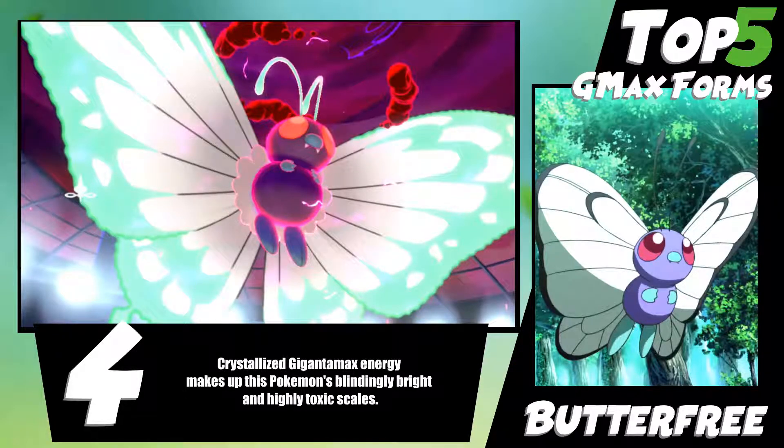G-Max Butterfree has several green scales that kind of float around it. Basically it's the crystallized G-Max energy, and it actually uses them with its psychic abilities — they cause paralysis, poison, or sleep. And obviously with it being so big in this Gigantamax form, it can actually just gust away a 10-ton truck, which is kind of wild.